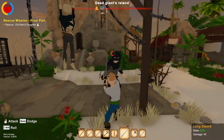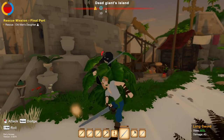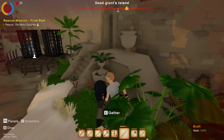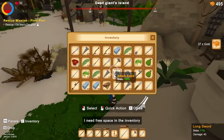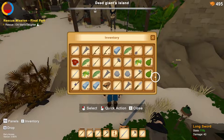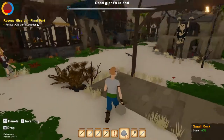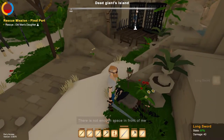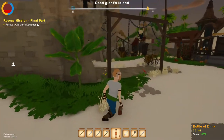We got three good hits in. Get out of the bushes, you coward. We'll make some space in the inventory. Our sword collection is getting so much bigger now.